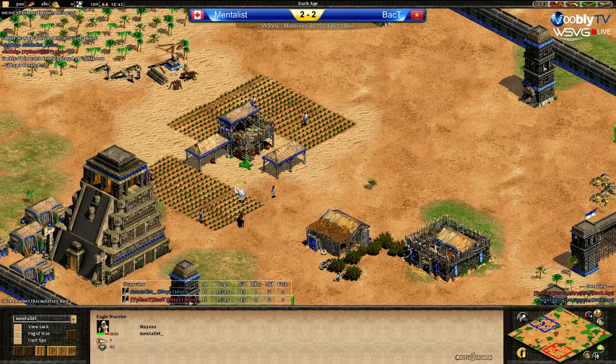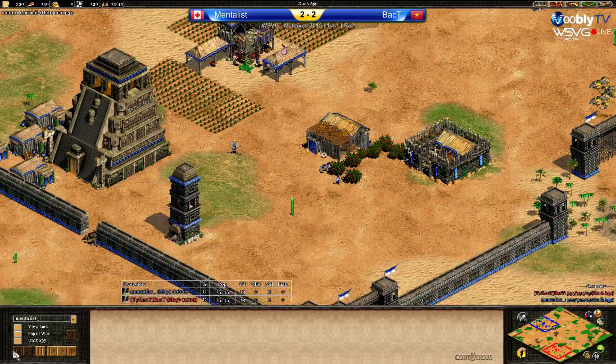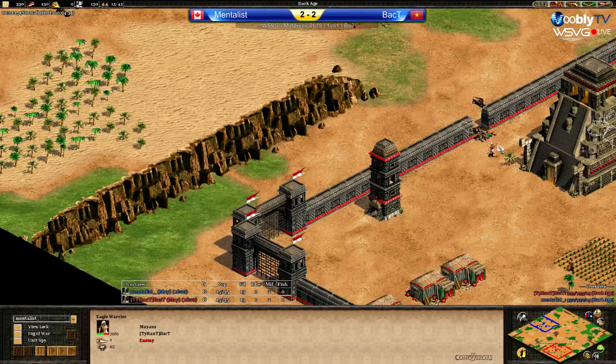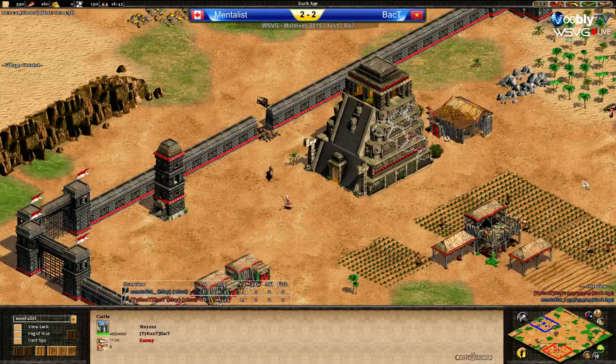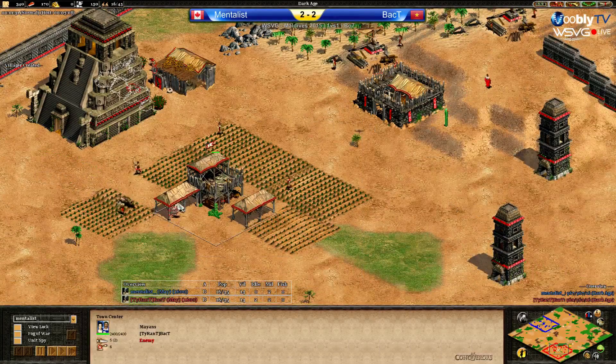A very early boar lure from Mentalist — getting the boar with his eagle. He'll eat and garrison the eagle in the TC. Obviously there's no gold and therefore he cannot get loom early on. Both boars for Back T. Back T luring the first boar as well with his eagle. The castle in front of the boars makes it kind of hard to lure them.